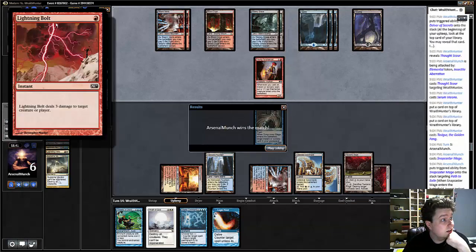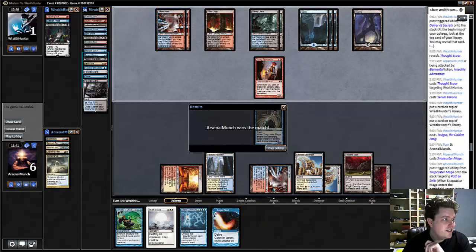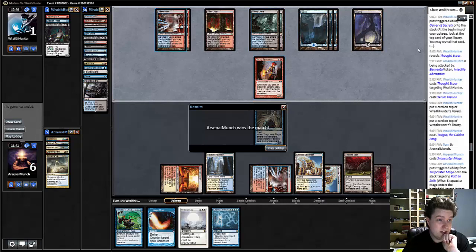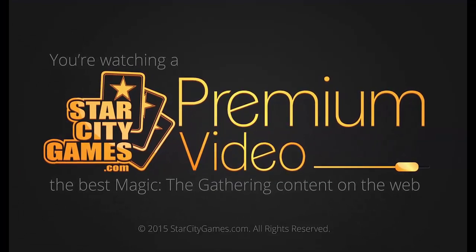Yeah, this deck seems like the new Treasure Cruise — Tasigur now. Not a great matchup. Tasigur is a problem, but did manage to get there this time. Our opponent got a little flooded and we were a little screwed. Seems pretty close, but definitely will require some more testing.